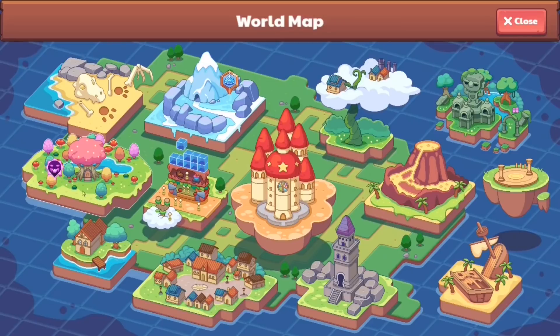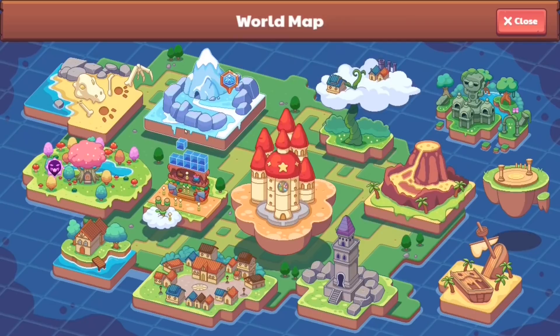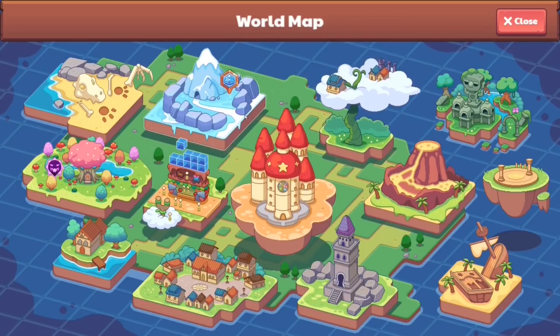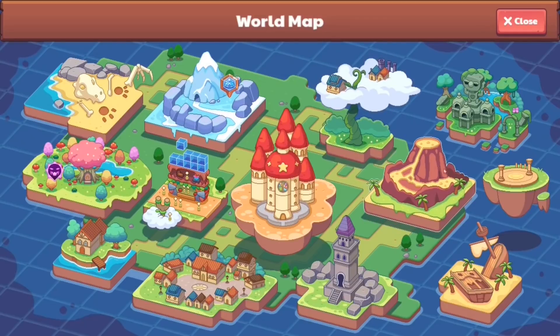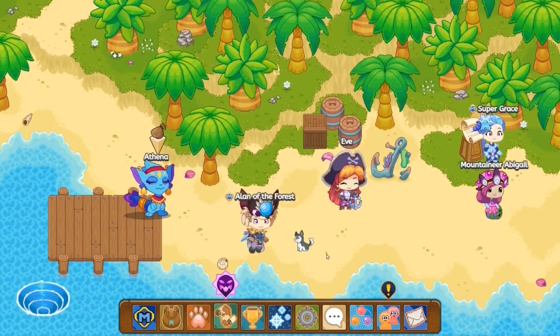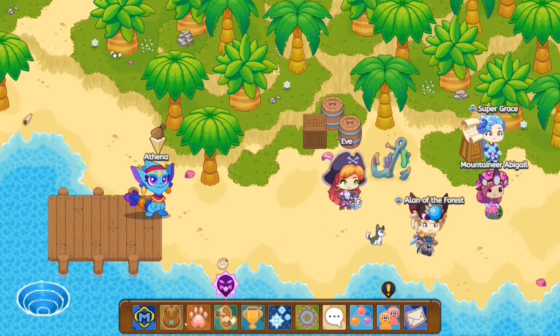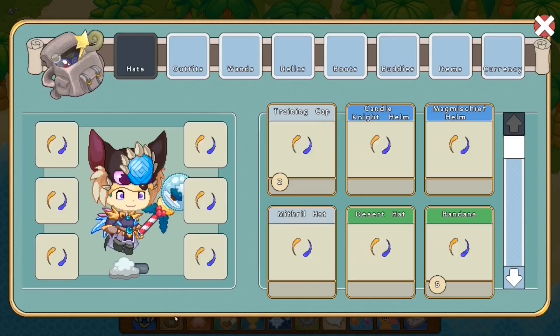So Water is weak against Earth and Electric, which already puts it at a disadvantage because it's weak against two pet types instead of one. If you look anywhere else, you can see Firefly Forest is weak against Bonfire Spire, Shiver Chill Mountain against Bonfire Spire and Shipwreck Shore — only one or two weaknesses. This immediately puts all Water pets at a disadvantage. In this video, I'm telling you guys what the worst Water pets in the game are.